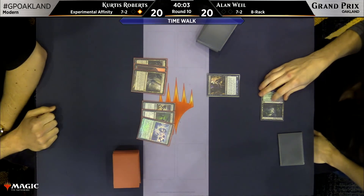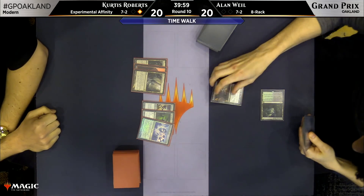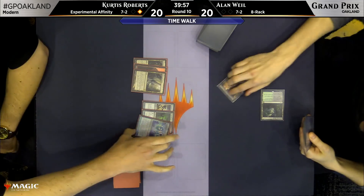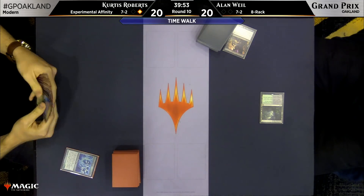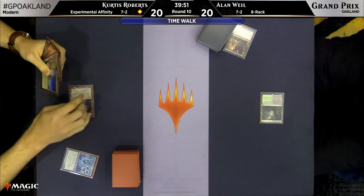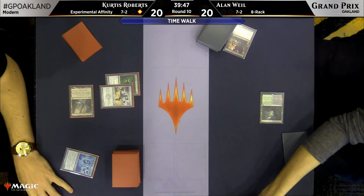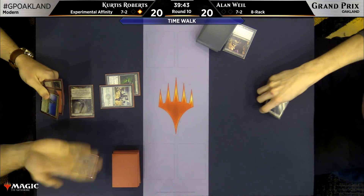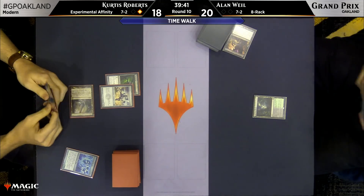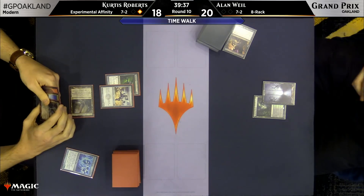It's always Arcbound Ravager for the win. That ended up being fairly close though — that was not a blowout. This is an easy Ravager since this hand does almost nothing without it. Plays a couple of underpowered creatures — actually, free creatures. One-powered creatures. I think Alan can deal with it, but we'll see.